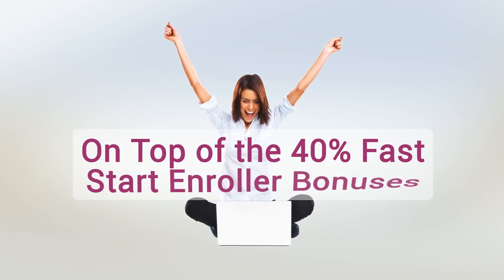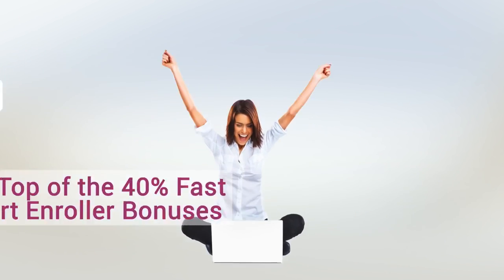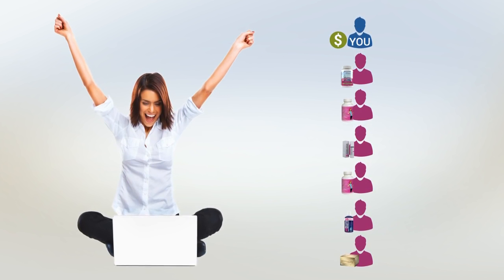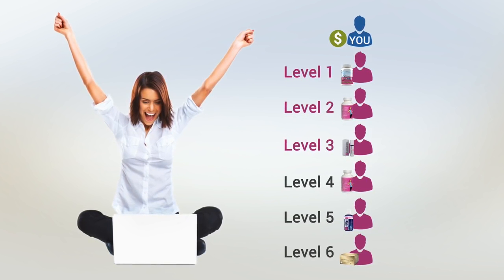On top of the 40% fast start enroller bonuses you can earn on new preferred customers and distributors' first orders, you will also earn on the initial orders of all the people in your organization who fall on your first three to six levels in your placement tree, depending on your rank.